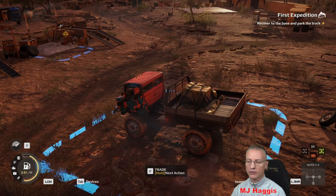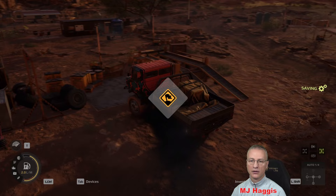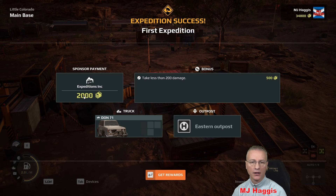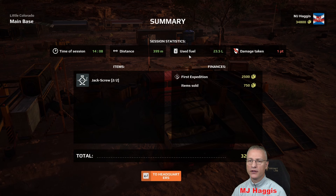Recover to the base and park the truck — that blue square is the base, what I'm going to call the landing pad. Expedition completed! First one done: 2,000 cash. Take less than 200 damage — we gain another 500. We gain the Don 71 and the Eastern Outpost. Summary: how long it took, distance driven, fuel used, damage taken — one point. Not bad. We got 3,250 cash total. And we gained two more jack screws.